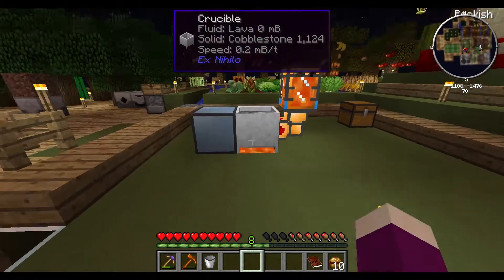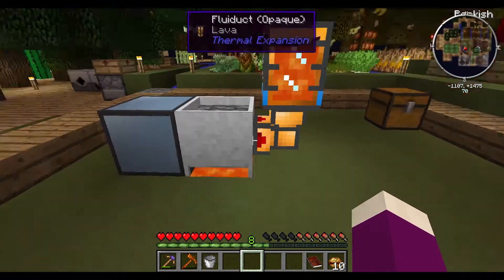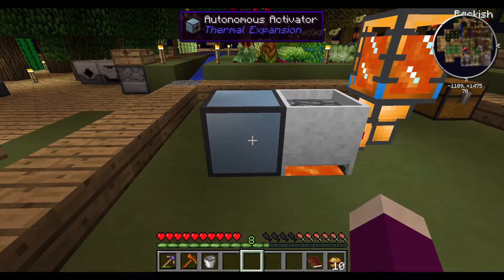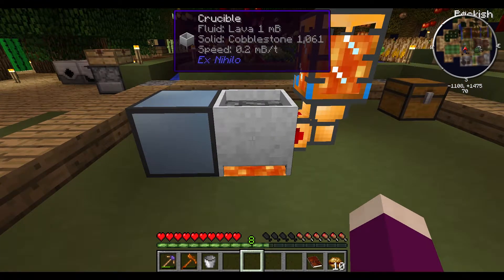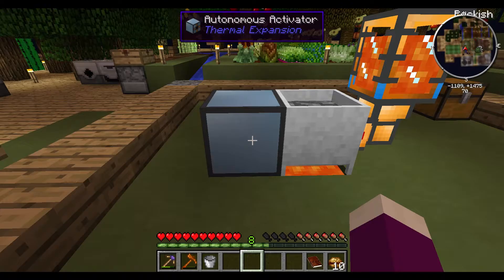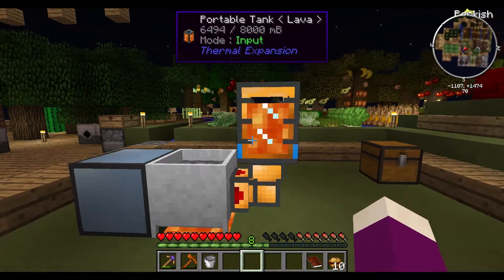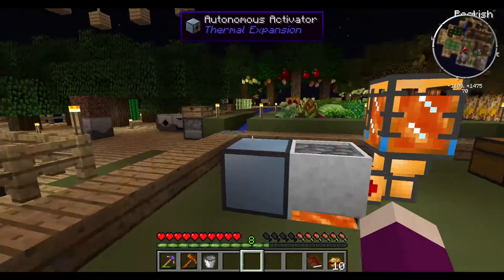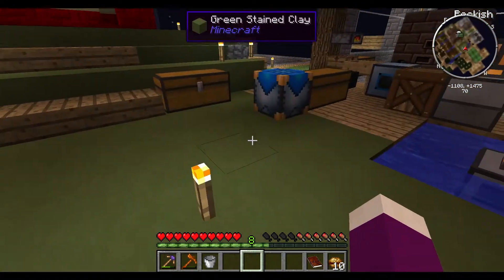I was on the forums looking at really cool ideas and I learned you can put an autonomous activator next to a crucible and it just keeps on putting cobblestone into the crucible, which I can then pipe out into a tank or any other thing. This will be my core setup for my wiring, mostly.